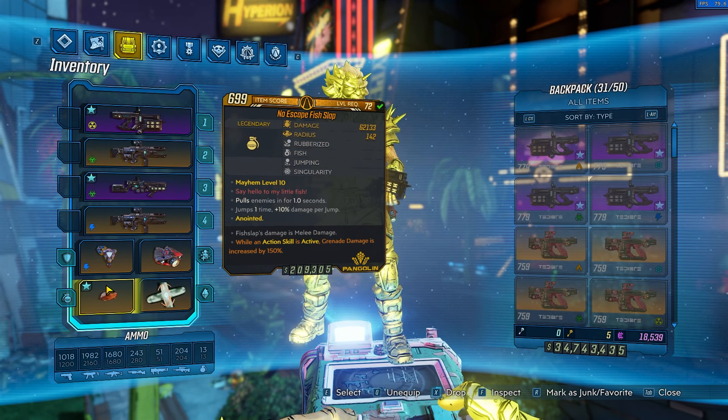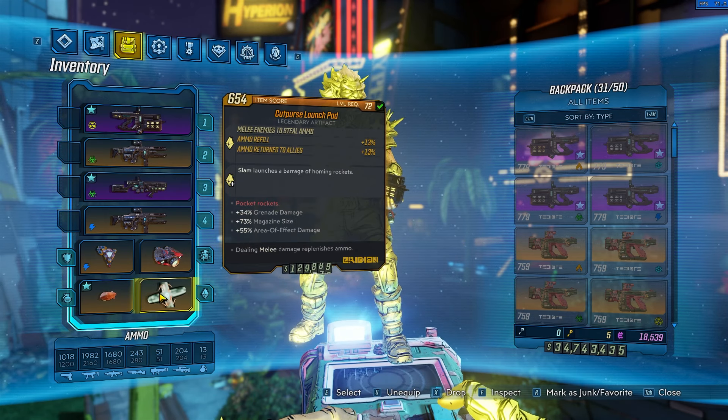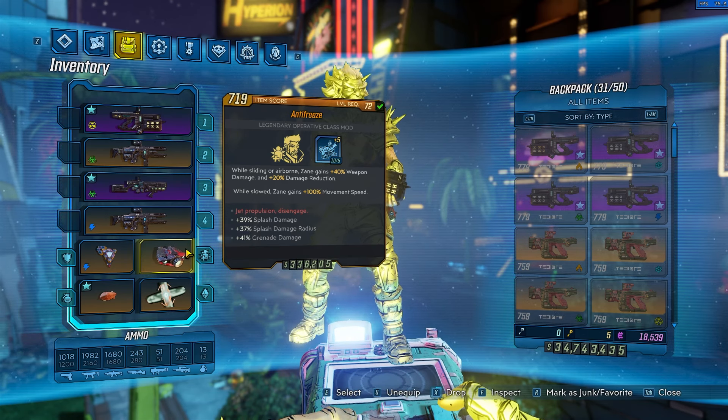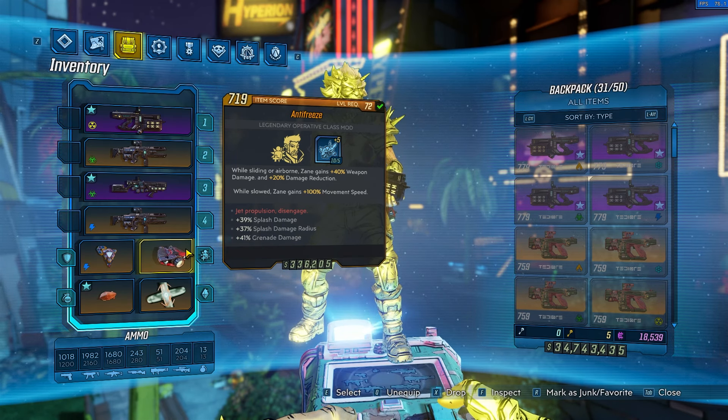Instead of the damage anoint I have the Fish Slap with Jumping and Singularity to try and get as many Fish Slap hits as possible for Cut Purse. You basically want an Anti-Freeze, but since we're not really spamming our action skill, an Infiltrator will also be really good. For any purple class mod with Violent Momentum points, you absolutely must have Grenade damage and Splash damage. Splash radius is still really nice but not exactly needed. Weapon damage technically helps but we have so much gun damage already. We do not go weapon type damage because Tidor chucks do not benefit from weapon types such as shotgun, SMG, or pistol.